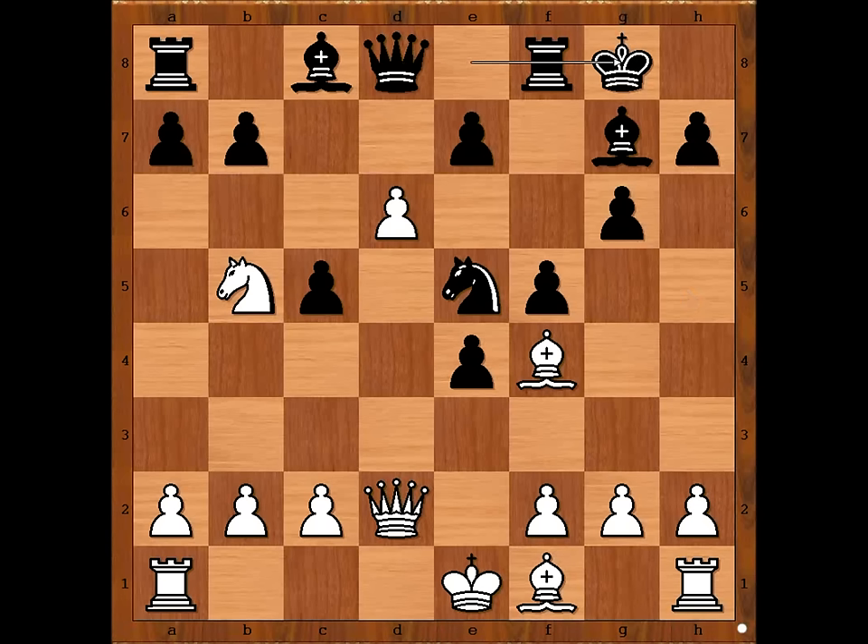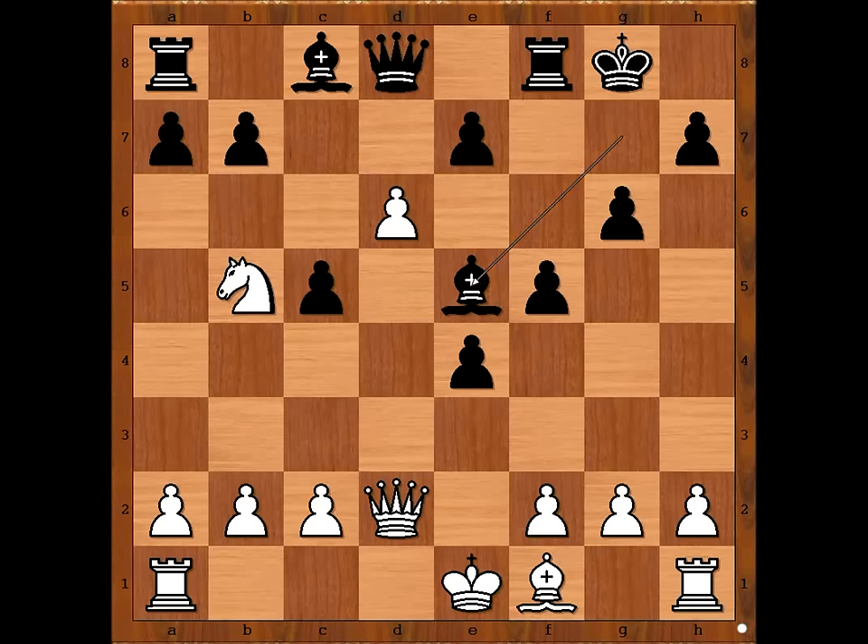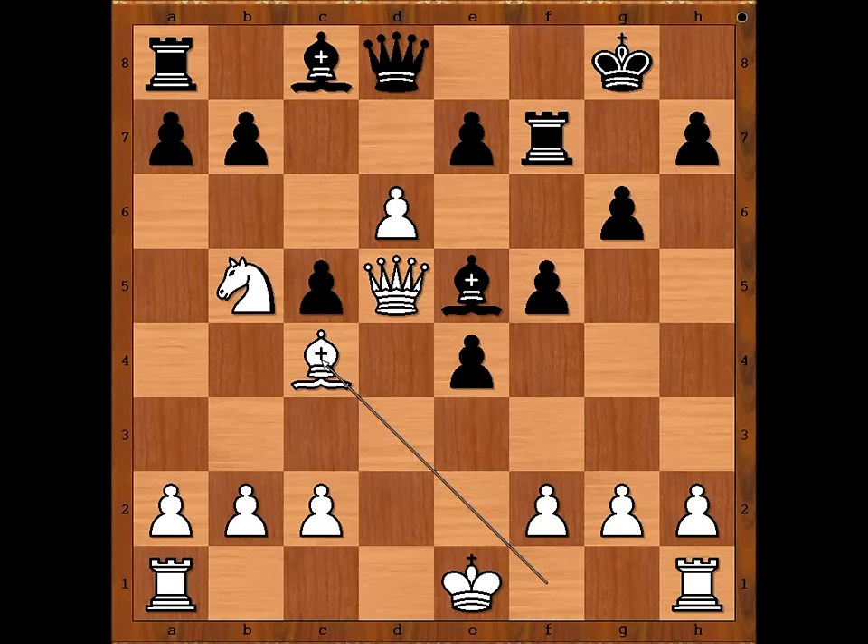White played the winning move. What is the winning move? Bishop takes on e5. Bishop takes bishop. White played a move and black resigned. The move is queen to d5. Black resigned in view of this continuation — rook to f7, queen takes bishop immediately, or perhaps bishop to c4 is even stronger. Wow, what a game!